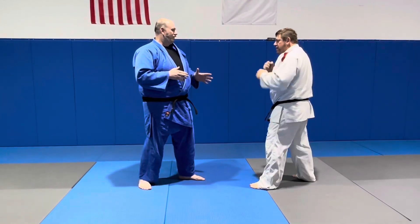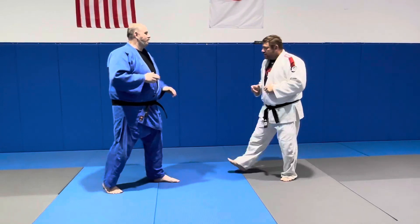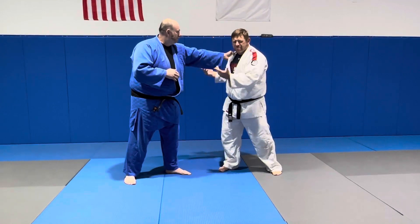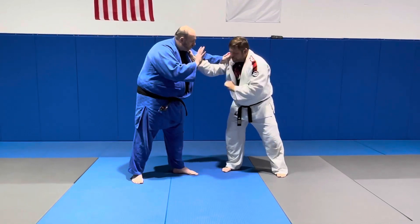Southpaw versus right-handed player. So he comes out here, he gets his grip on me. He shoots it in. I'm going to shoot it under — I think it's a lot easier than going over, so you might not get it. Hand-fighting right here. We're going to have a hand-fighting problem here.